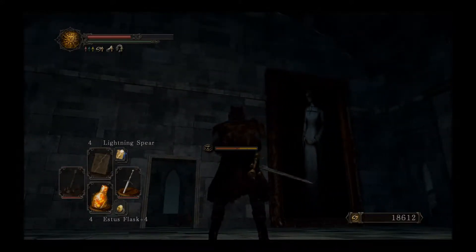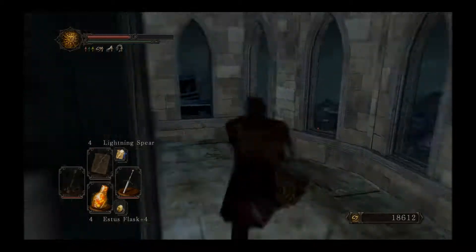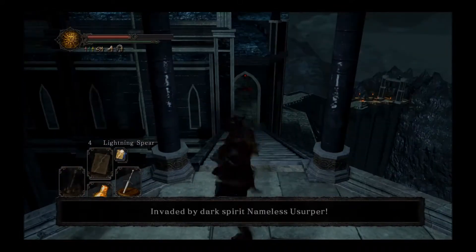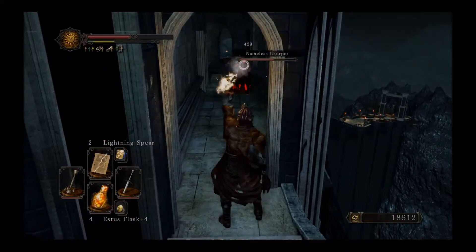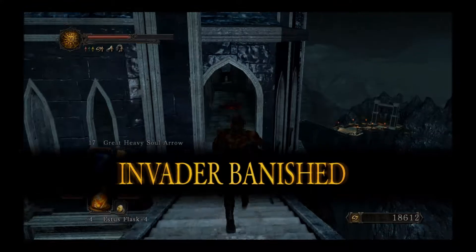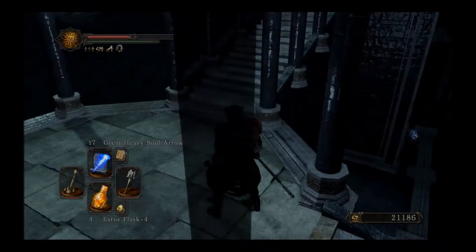Here's a picture of Nashandra, the Queen of Drangleic — and she will curse you, by the way. A hint to her true nature perhaps? And the Nameless Usurper. So the Nameless Usurper is gone — we know the Nameless Usurper and we'll figure that out soon enough.